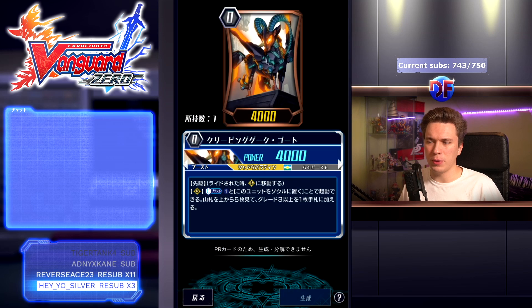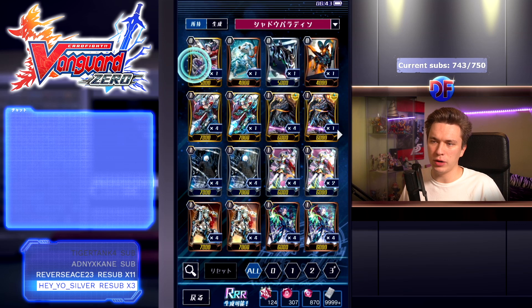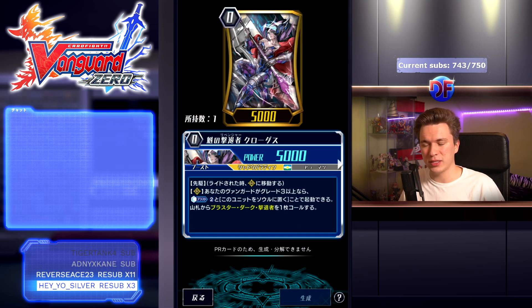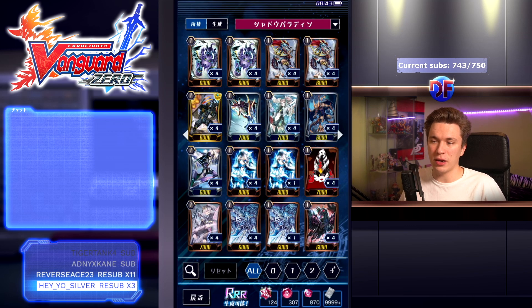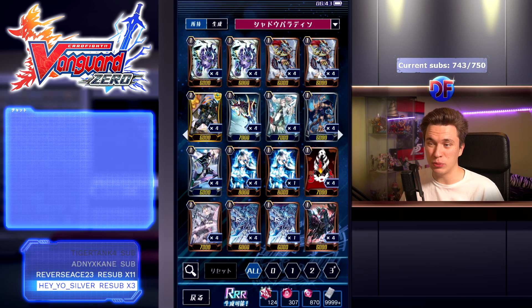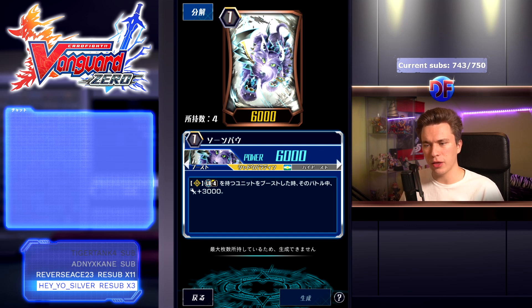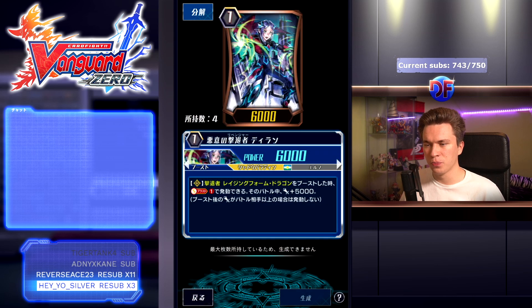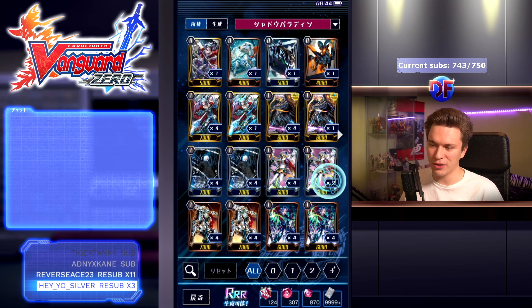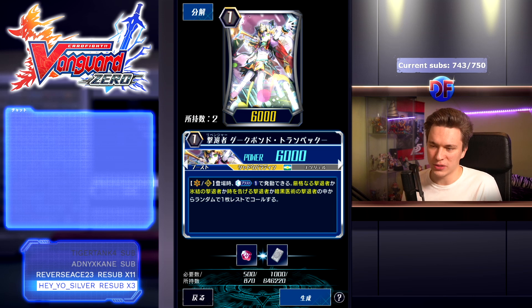Camas 2 is way too expensive for just tutoring out an intercept that will then counter charge if you have a specific grade 1 on the board. This always felt like the trap starter you're not supposed to be running, because Creeping Dark Goat does better. Apparently global is getting this post-nerf, so you don't even get to enjoy it with Camas 1 — you're getting it with Camas 2. Moving on, for other Revenger grade ones we have Blangau: when it boosts the vanguard, if you have less rear guards than your opponent, gain 4k; when it boosts Limit Break 4 unit, gain 3k — pretty generic.